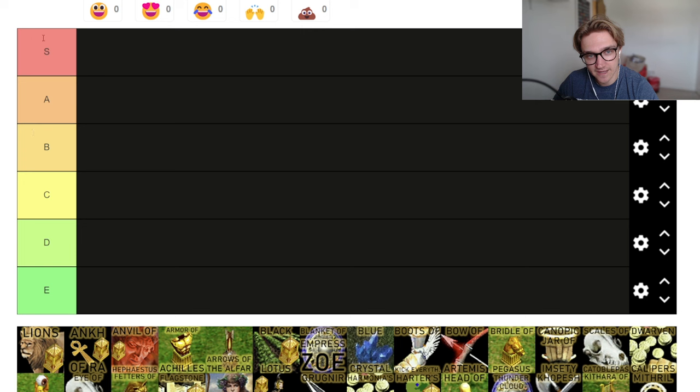I've separated out S to E, so I'm just going to briefly say what each section means, just so it's clear for everyone. S tier are just going to be the absolute broken relics — the ones that every civilization should pick up every single time, no matter what, or just some really busted ones.